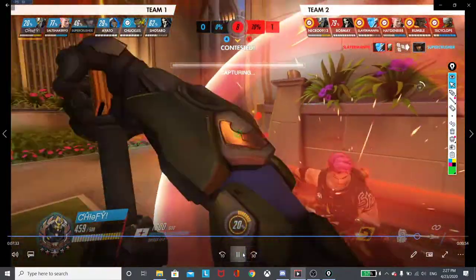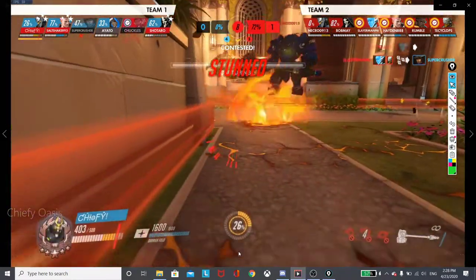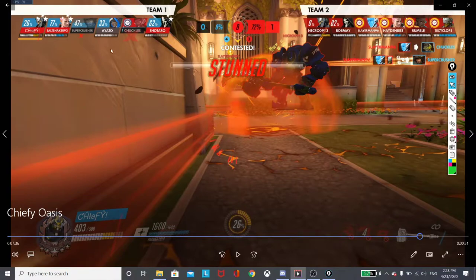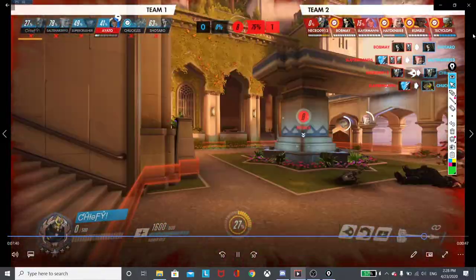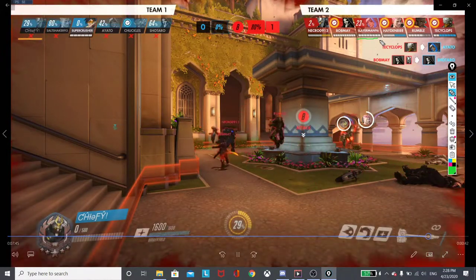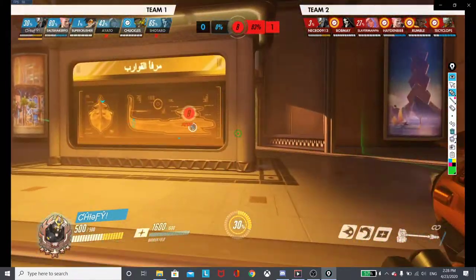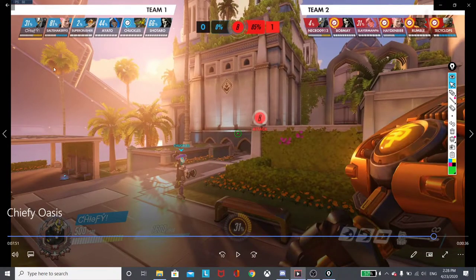Hayden has his own bubble, and only Chiefy is actually moving onto him. Shotaro definitely should have been on Hayden right now. With Chiefy trying to kill Hayden, I'm going to get a free shatter - I'm going to put three of them on the ground, and we're going to kill the rest of them. They did get Slayerman to use his ultimate, which was not the smartest. Unfortunately for Team 1, there are still four ultimates on the side of Team 2 - there's almost no way for them to win this fight anymore.